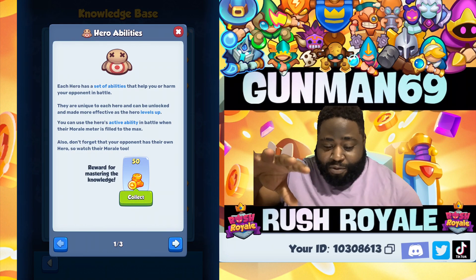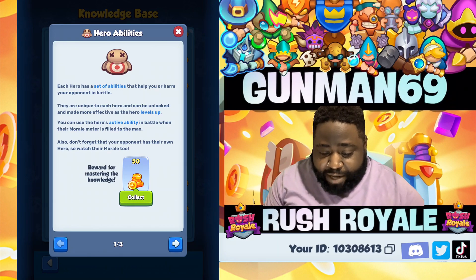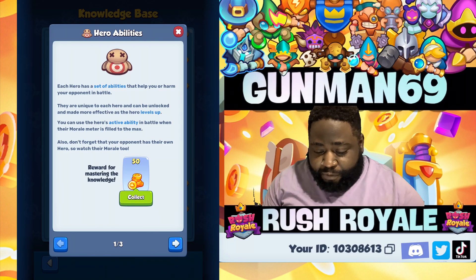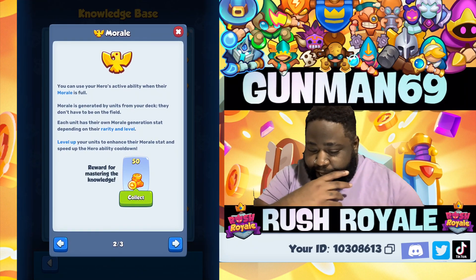You can also use your hero's active ability in battle when their morale meter is filled to the max. Also don't forget that your opponent has their own hero too, so watch their morale. That's the hero's abilities — now what is morale?